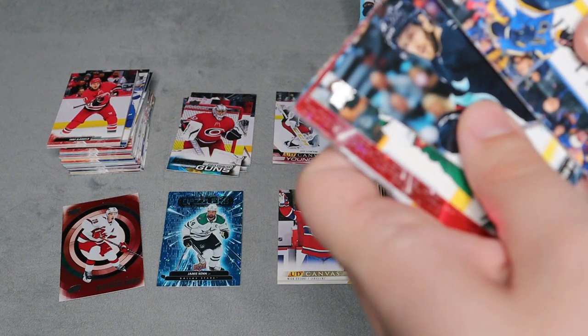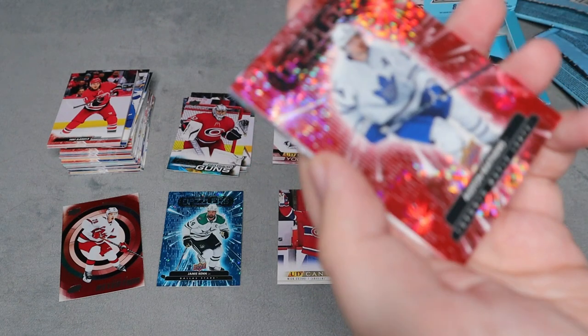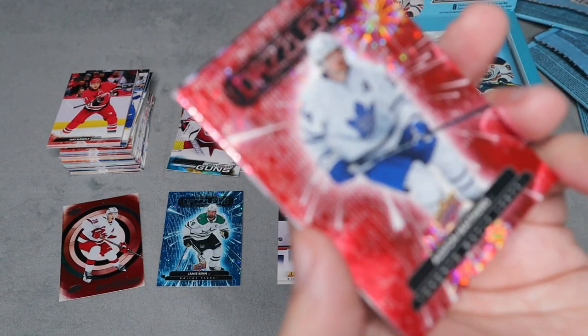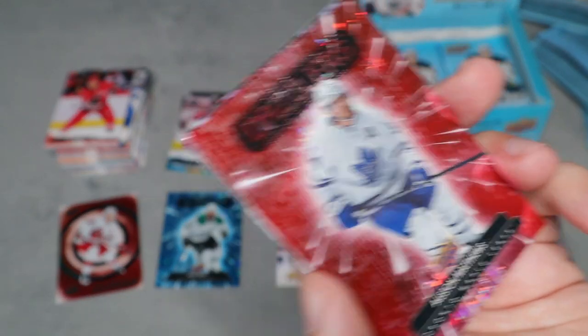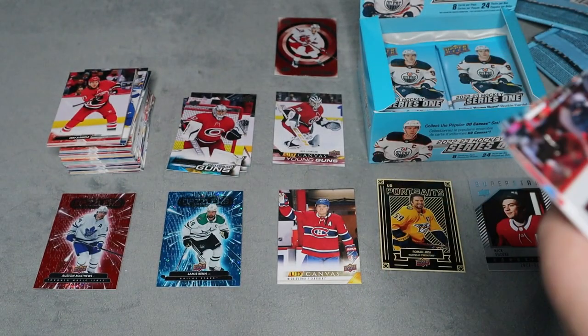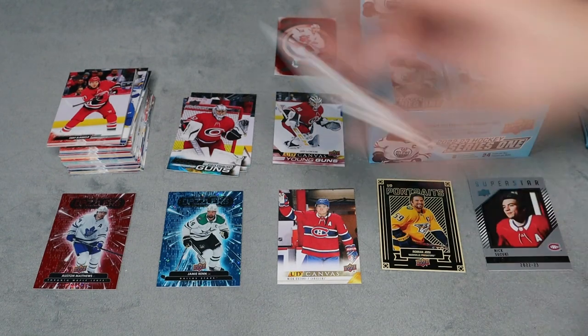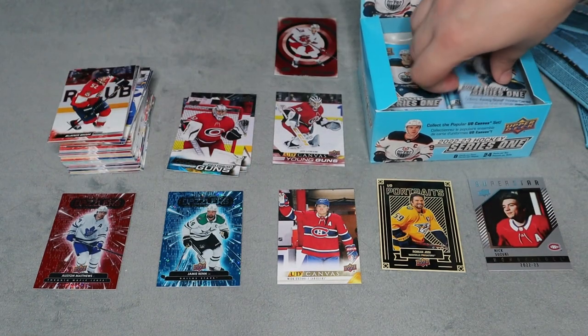I see a red dazzler here for Auston Matthews — I'm not sure of the rarity of these versus the blue, but that is awesome in my opinion. I'll put the center of attention back. The rest are all base. So far we have not received a base-only pack.